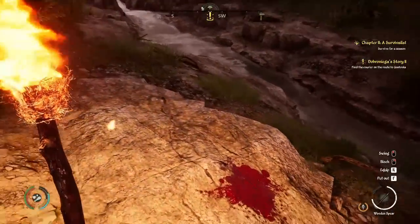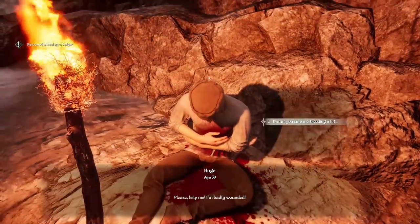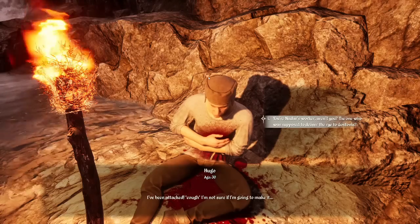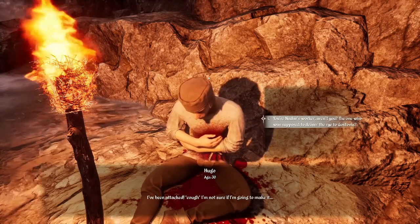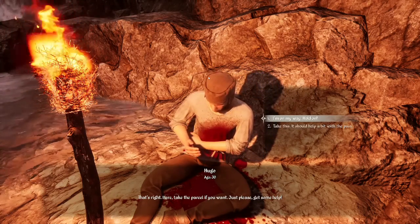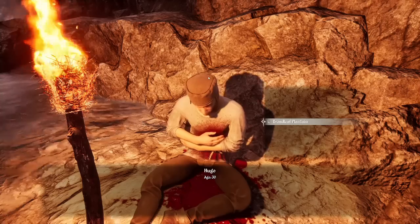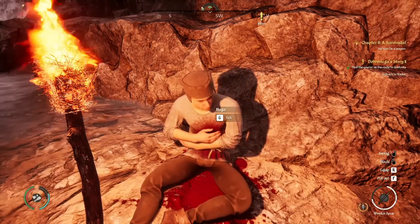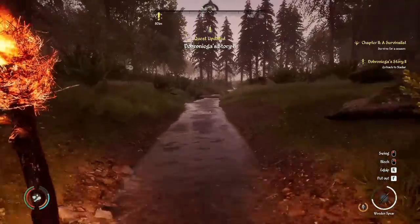Oh there he is — and there's his blood, but there he is. Please help me, I'm badly wounded. Damn, you are bleeding a lot. I've been attacked — I'm not sure if I'm gonna make it. You're Nadar's worker, aren't you — the one who's supposed to deliver the rye to Gastovia? Here, take the parcel — just please get some help. Take this, it could help with the pain. Oh, we can actually give him a bandage — cool! Thank you stranger — try to keep pressure on the wound.